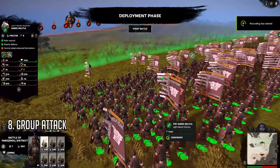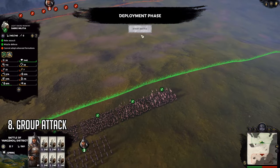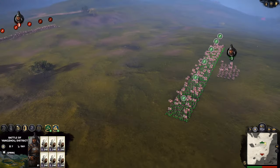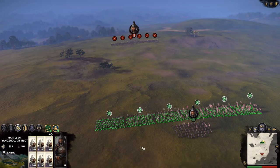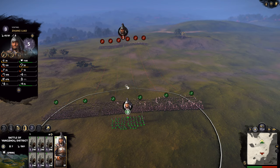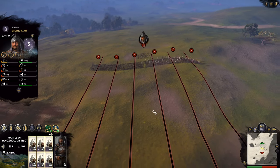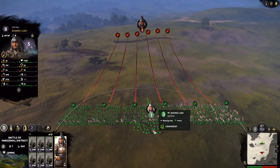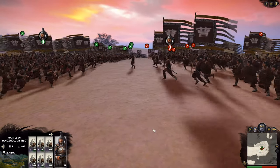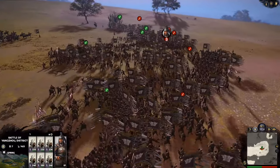Number 8: Group Attack. This method allows your units to attack individual enemies without clicking on each unit manually. First, select all the units you want to attack with and press Ctrl+G to lock them into the same group. Then right-click the enemy's center so your units will path correctly, and once they get close enough they will automatically charge to the nearest enemy. In a large-scale battle this will be extremely useful and save you a lot of hassle from micro-managing. Now you can sit back, relax, and enjoy the battle unfold.